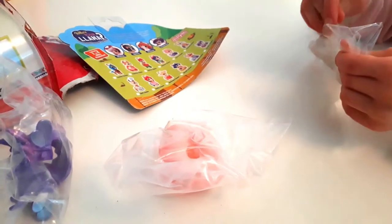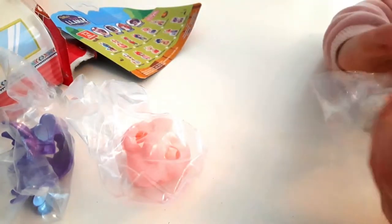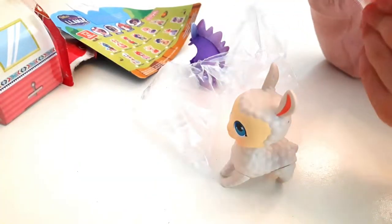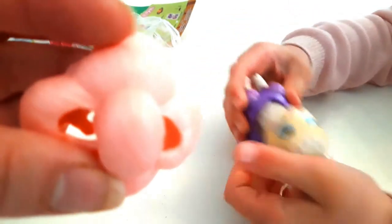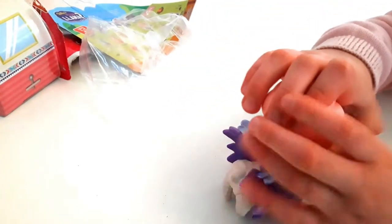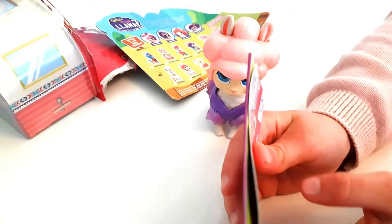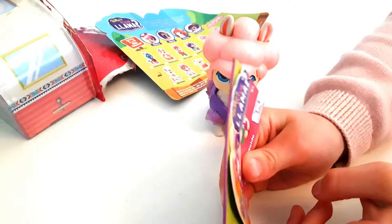There we are then, get opening for a little look. What's that — a little dress is it? Yeah. And what's this pink — is this her hair? Yeah. Oh yeah, that's cool isn't it? Just stick it on, stick it on top like this. Do you like these? Yeah. This is your first one you've opened isn't it? Yeah. So Sophia, what does your llama do? She pokes her tongue out. She's a naughty one. Let's have a look at the card.